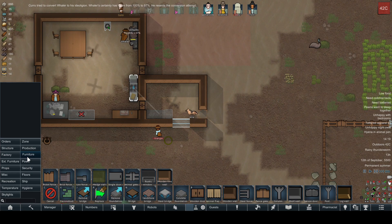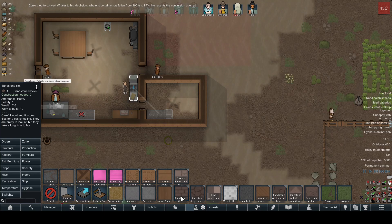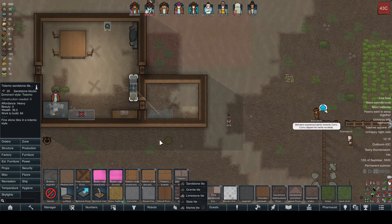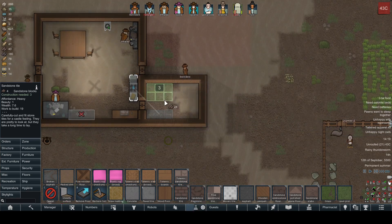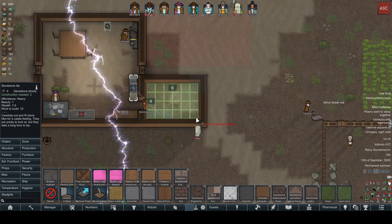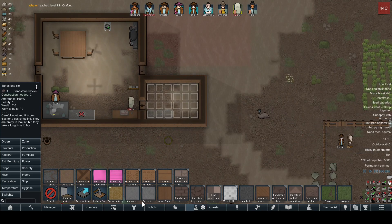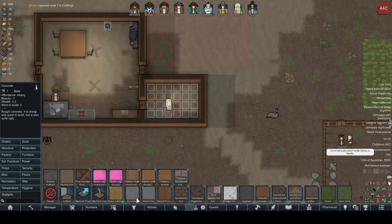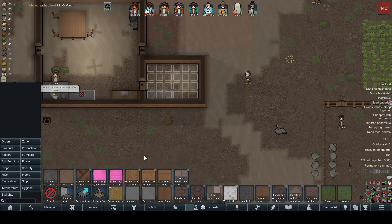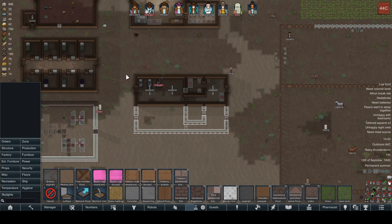We'll stick a floor in here. Let's do a concrete floor to start. 96 sandstone — actually, let's do concrete. There we go. That should help clean things up a little bit. Won't be super good but it'll be something.